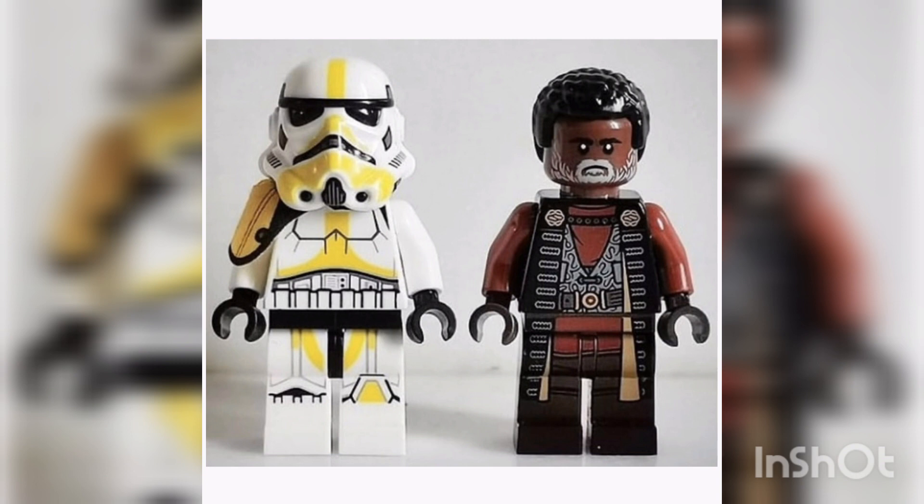Of course, my two most anticipated characters to come with this set were Greef Karga and the mortar trooper. While Greef Karga does come, it kind of looks way younger than he did in season two. He comes in one other Mandalorian set — the Razor Crest, also known as the bounty hunter transport ship, for whatever copyright reasons — rather than being called the Razor Crest like it actually is in the show.